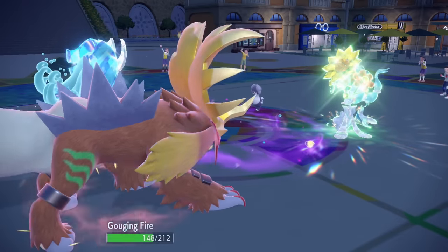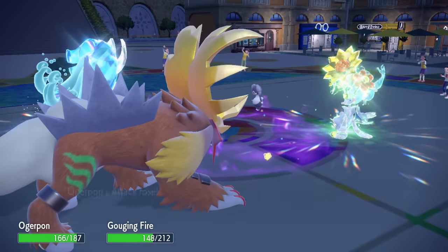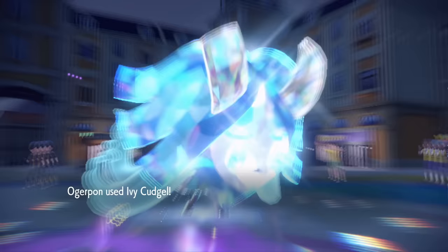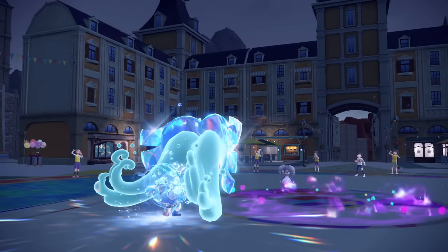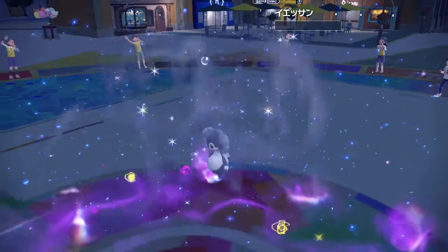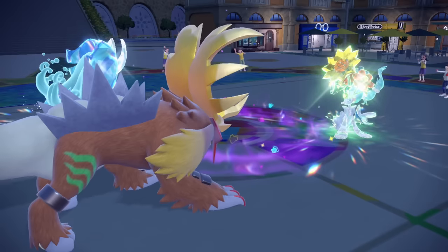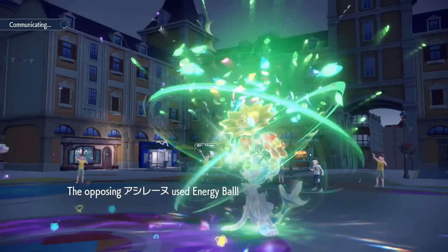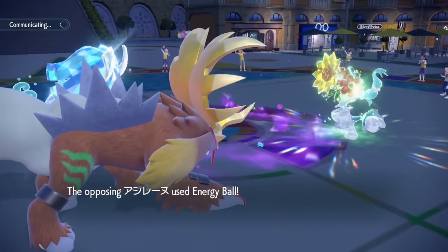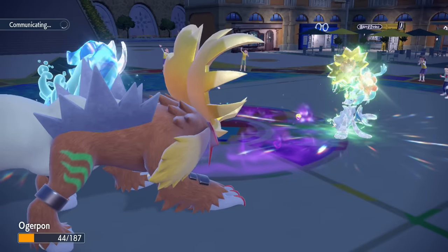We're going to Terra the Primarina. Terra Grass maybe — it's the only thing that walls me, and 'walls' is a pretty loose word at plus two with a high crit chance. Plus-two Terra Water Ivy Cudgel — that's basically what I expected there. And now my Gouging Fire is at plus two as well. Temper Flare probably just one-shots. Energy Ball — we're going to eat that. We're at plus one. We're gaming. They also can't Fake Out us.